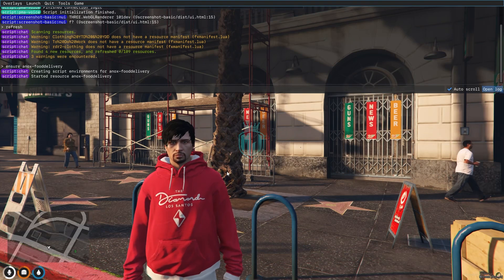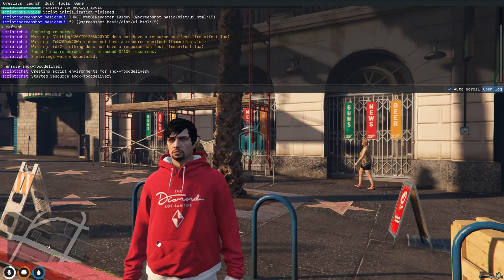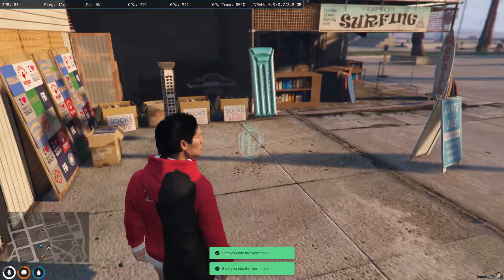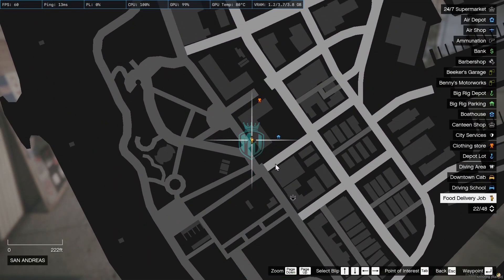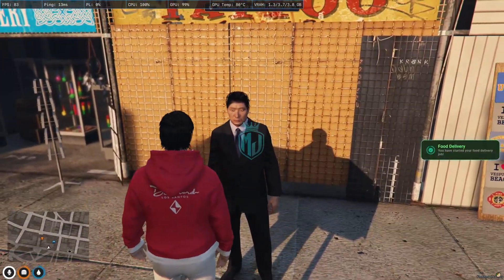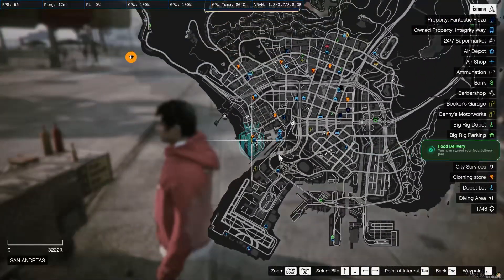To start the job, run refresh and ensure with the script name. Once started, we need to go to the map location shown on screen. You'll see the blip labeled 'Food Delivery Job' — let's go there and start the food delivery.